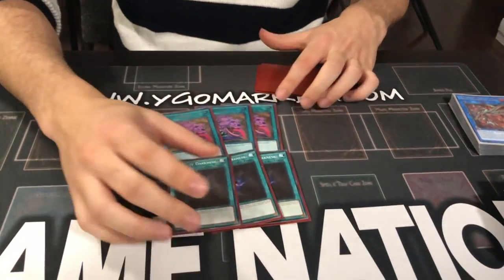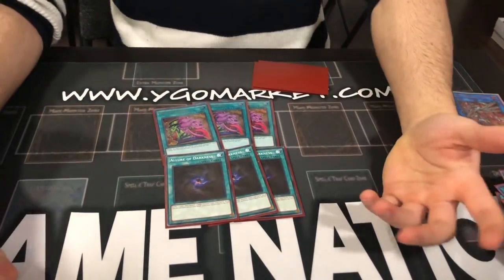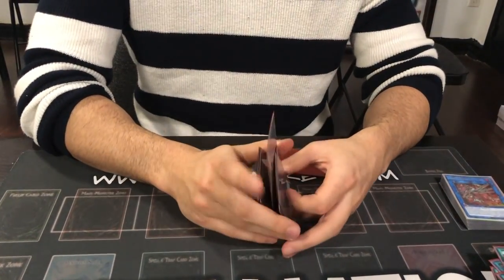Three Pot of Desires, three Allure. If you banish the Mass Change, who cares? You just Stratos into the Shadow Mist anyways and you get a one-card rank four. It's not a big deal in the slightest — you just change your play. If you banish a PK card, big deal again, you just change your route of play. There are so many lines in the deck that whether you banish your one-ups or not, Desires is still fantastic in the deck. And the two Fog Blades.